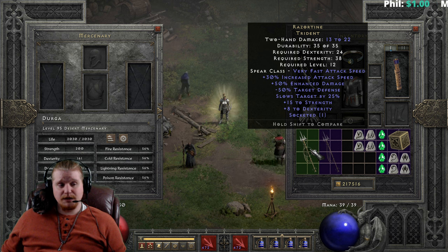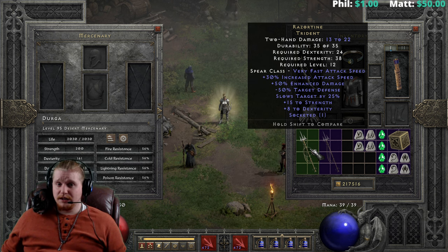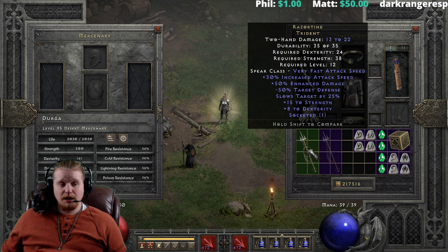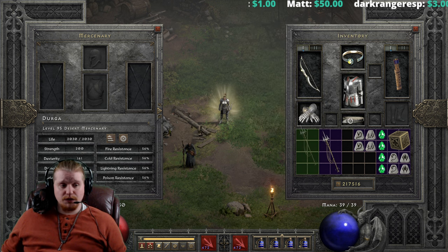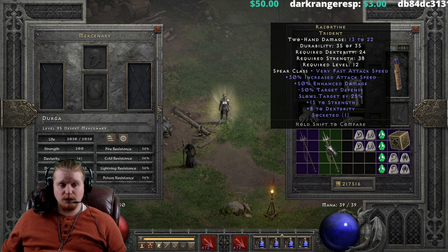Of course you can socket this, and a lot of the times I will actually socket my Razortyne Trident when I find it. I will throw an Amn rune in it, and a lot of the times I will upgrade it one tier, because it is a very effective low-tier merc weapon. If you happen to find an ethereal version, it's even better at 19 to 33 damage, with only 14 dex and 28 strength requirement.